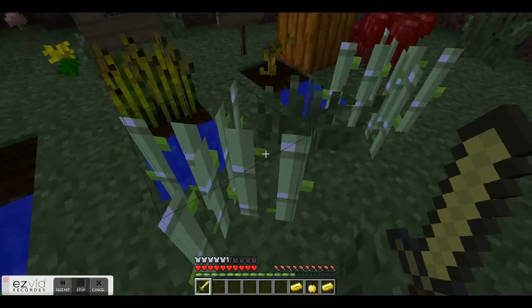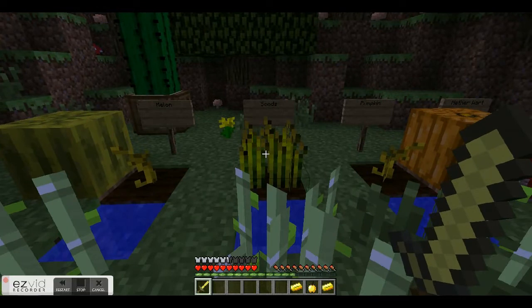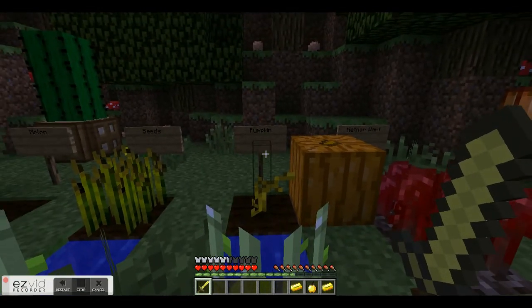Now, seeds. You find them in tall grass, like you can see here. You can break the tall grass and it'll drop seeds that you can plant in cropland. And over time, or if you hit it with bone meal, it'll grow into wheat, which you can harvest to make bread and cake.